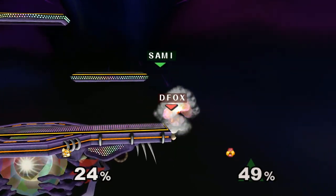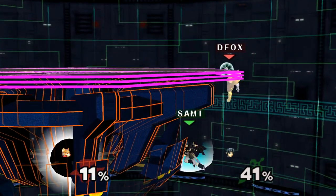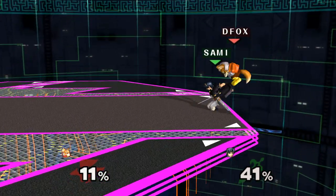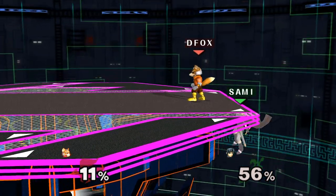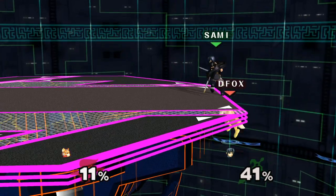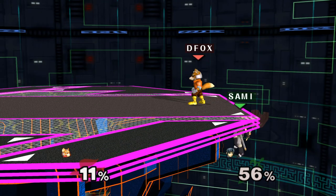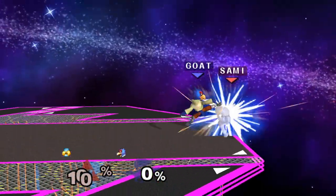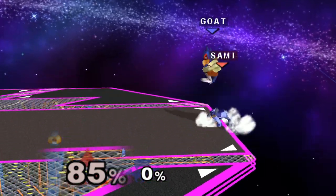This technique is particularly useful when being edgeguarded. If you play a character like Marth who has to be onstage and stay in lag for a while, it's pretty common for a Fox to jump past you and try to back air you off the stage. In this situation, you can employ the technique we just talked about so that when Fox back airs you, you grab the edge instead of flying offstage. It's worth noting that this technique won't work at any percent, because eventually your horizontal velocity from being back aired will be too high, so you'll just fly past the edge before you can fastfall to it.